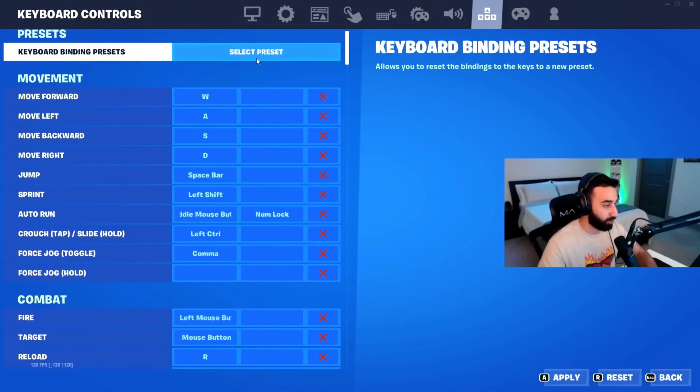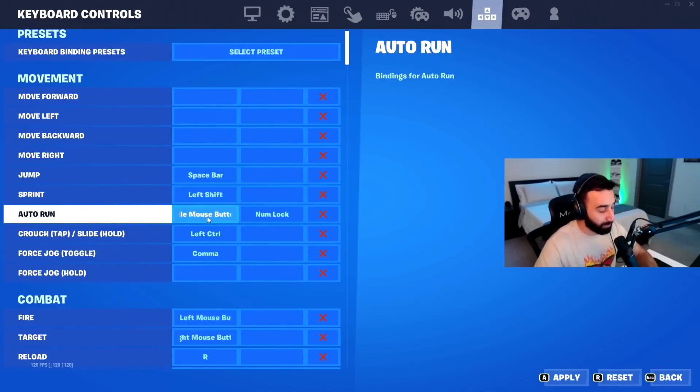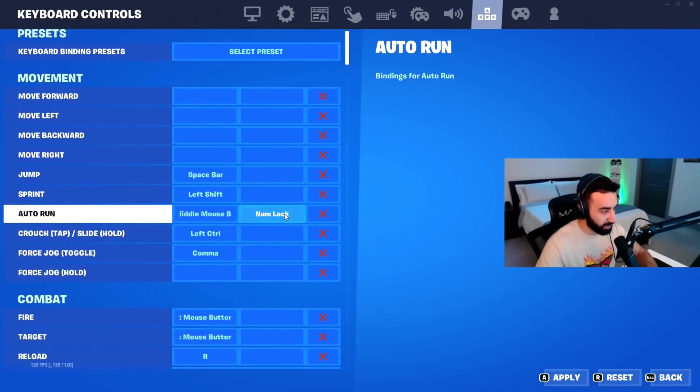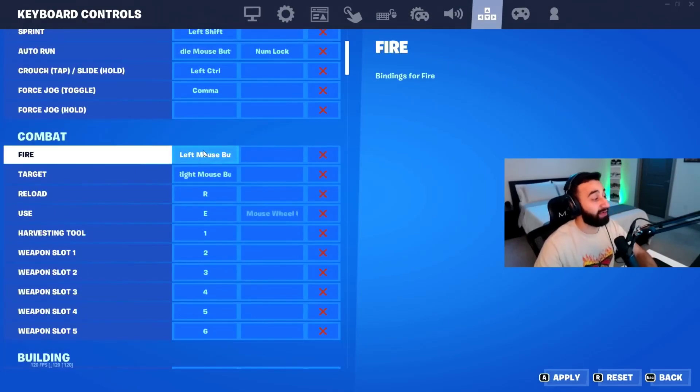I have jump bound to spacebar, sprint to left shift, and auto-run bound to middle mouse — so when I press my middle mouse I'll start auto-running. For some reason numlock is bound to an alternative keybind; I'm not really sure why, I don't use it. I have crouch and slide bound to left control. Going down to combat, fire is bound to left mouse button.